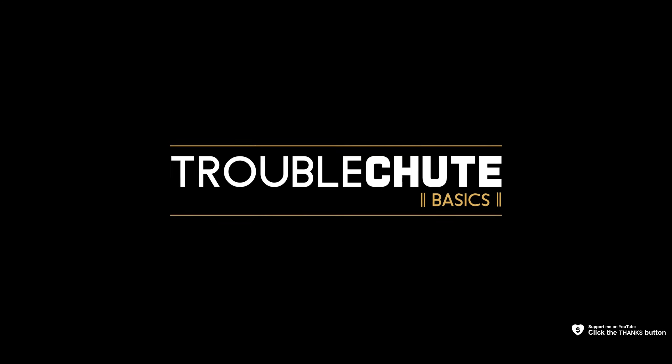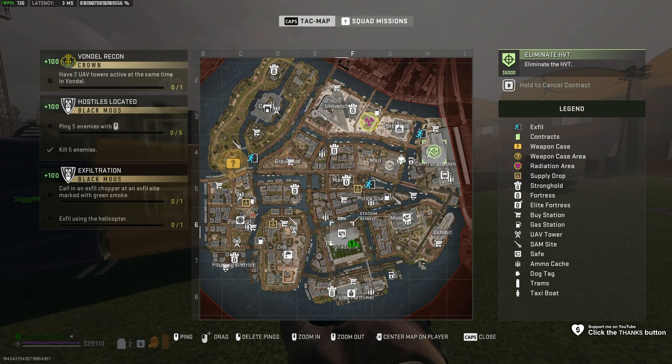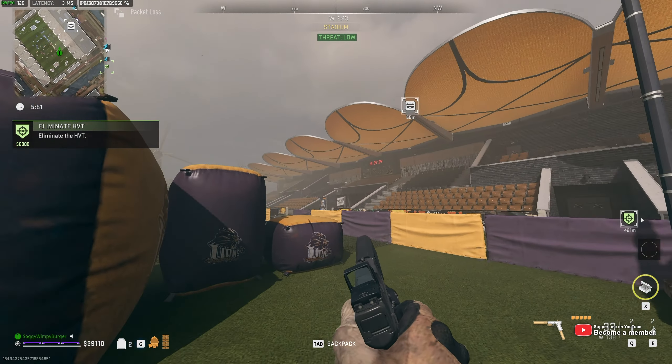Next up, the stadium key, which we use at the stadium. This is another named point on the map, marked all the way down in F6 at the very far south. We'll find this big building here — the northern section is the stadium and where we'll want to head.